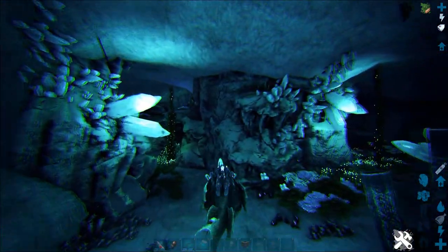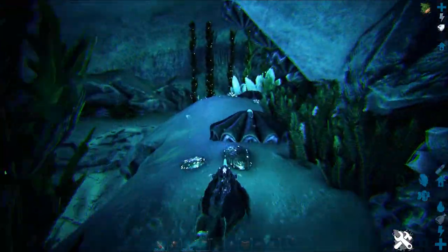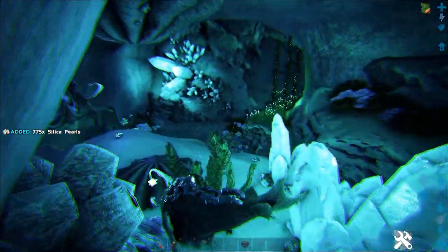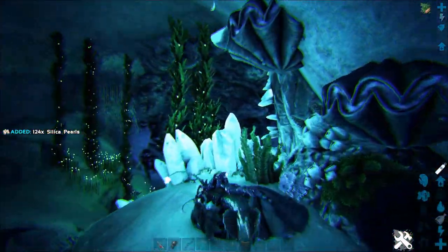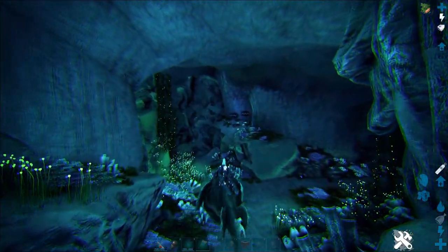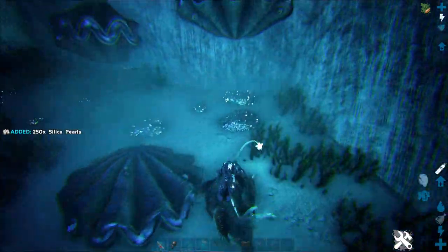It's pretty easy — just make sure you're paying attention and you won't get lost. Clean off these little ledges and you'll get a whole bunch of silica pearls. I like doing this method because there's also an artifact down here, and if I bring a pickaxe I can gather a whole bunch of other stuff as well. Here's where it starts to get really nice with all the silica pearls — you can just swim in circles and get loads. They're clustered, so you don't really miss them.